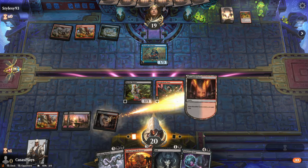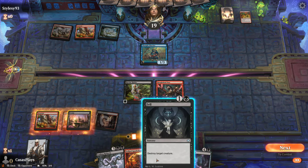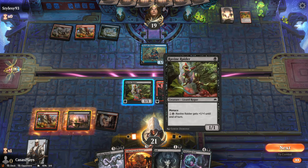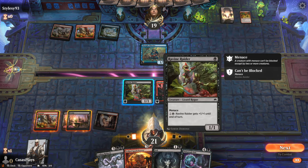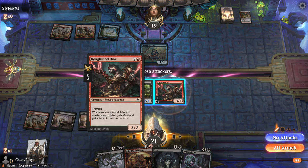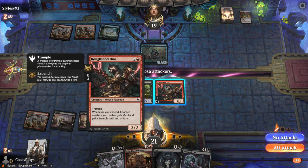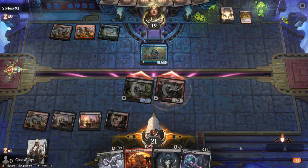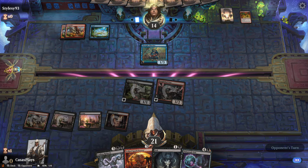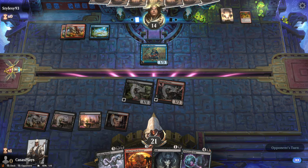We'll throw down the Bloodfell Caves and lose one life. Destroy target creature — I'm going to hold on to that for now. Gets plus one until end of turn, then Trample — three, two. We're going to hit both of those because they can defend but they're just going to die. All right, see how this goes.